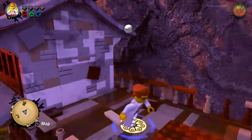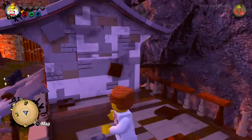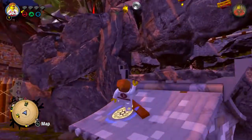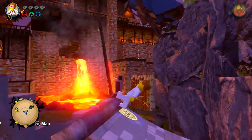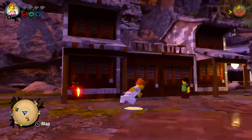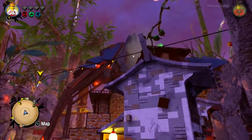We're going to climb up to the top of this house. We're going to find a way to climb to the top of this house. And that's not going to help. We need to get up to there. So, there must be a way.